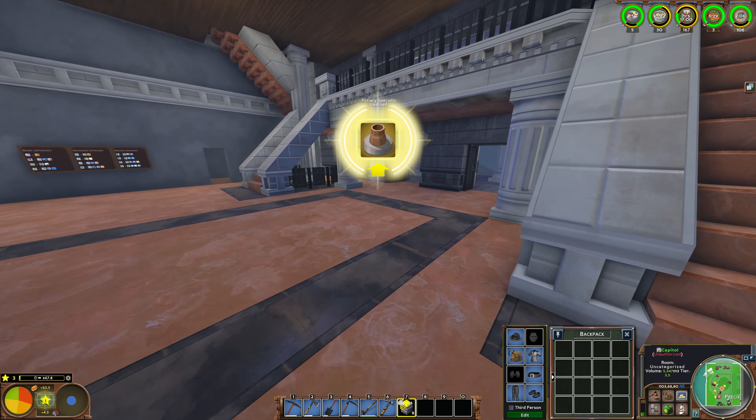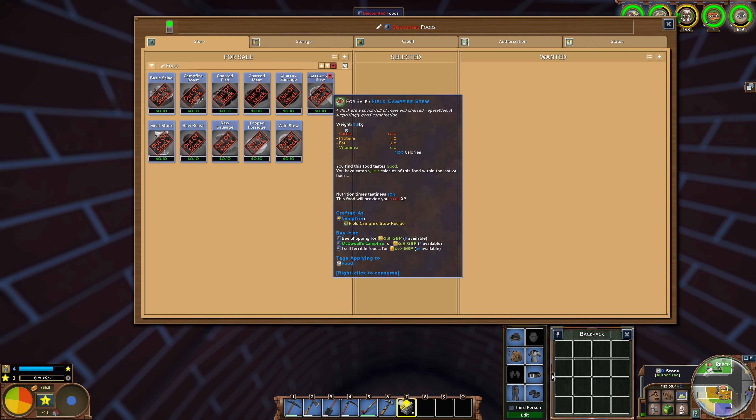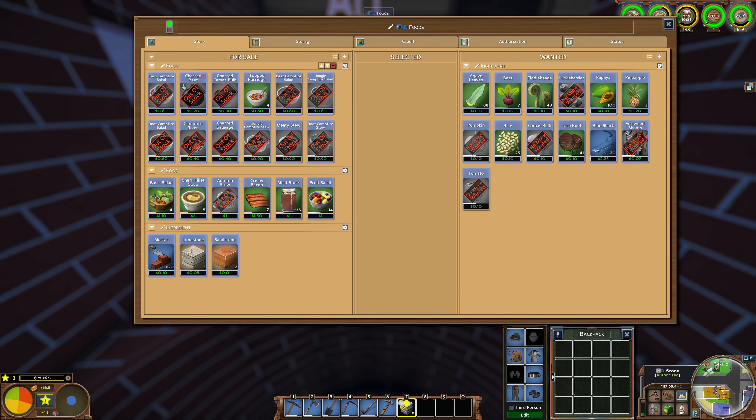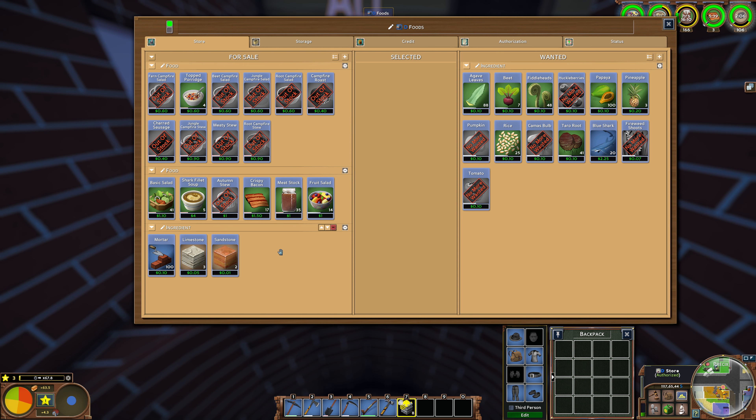I also built a second store where I will sell all the not-so-good foods. If the percentage goes under 30, it will show up there, and if it's 30 to 100 it will be available in the main store. I might start removing some of those. I also need to cook a few more because there's always some demand. I'm now selling meat stock, which people going into advanced cooking will definitely need.